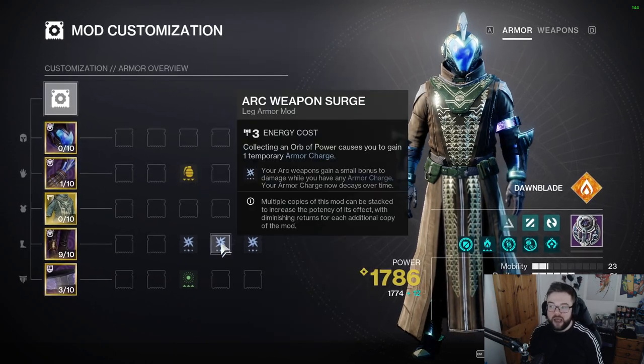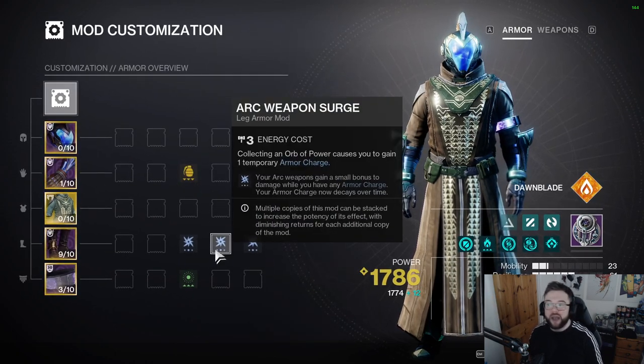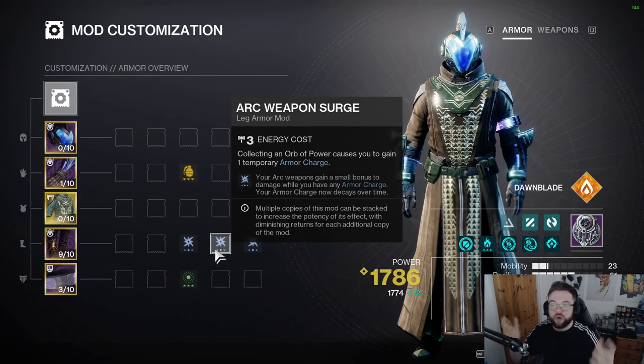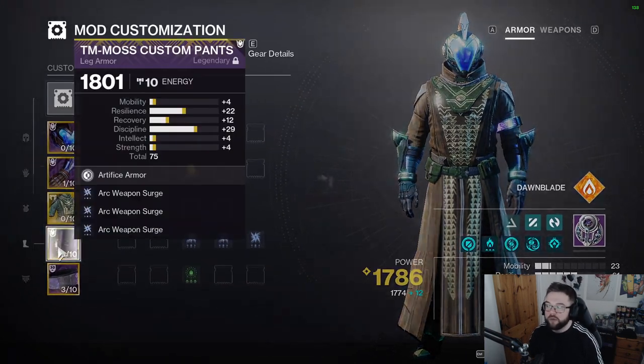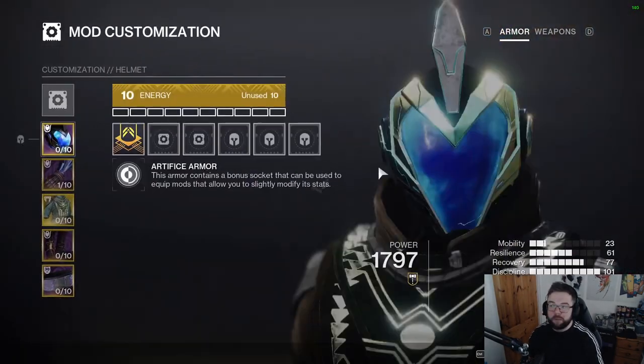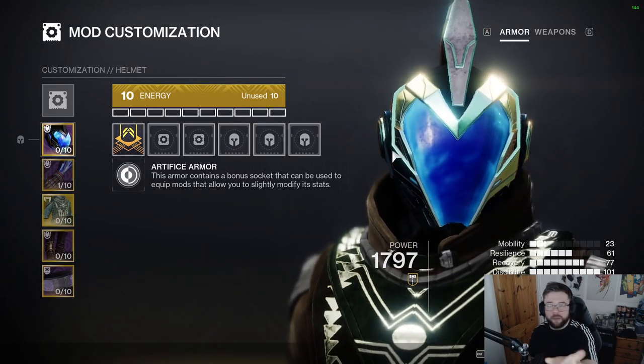So the key difference: consumption mods spend all your armor charges in one ability use in exchange for ability energy return, while decay mods let your charges persist temporarily to boost weapon damage. It's situational — choose based on whether you want ability uptime or weapon damage.